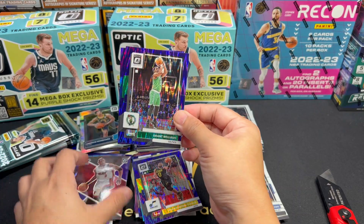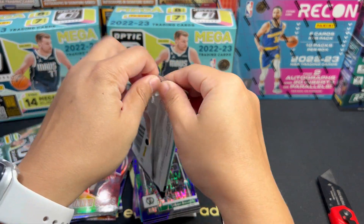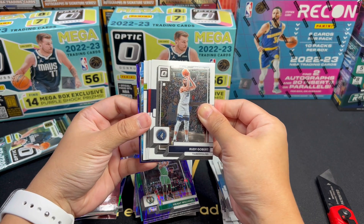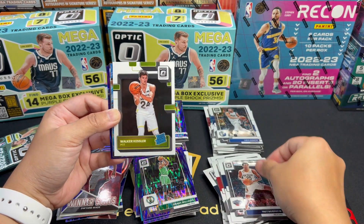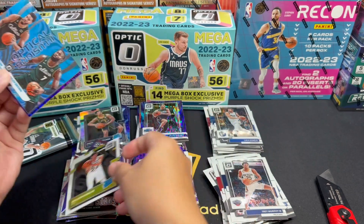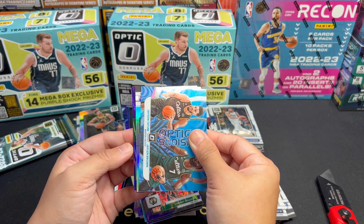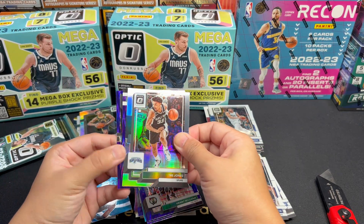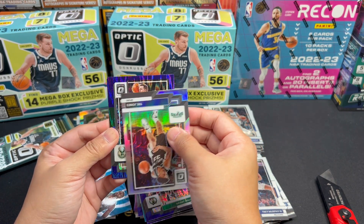Next pack. Allen, Conley, Alec Burks. And a Rated Rookie — Mark Williams. T-321 Ant-Man, just the regular. We have a Purple Splash — Dame Time. And a Rated Rookie at the back. Melton. Purple Shock — Shaden Sharp! Woohoo, very nice! Blazers, Shaden Sharp Purple Shock. I think this is my hit for this break.